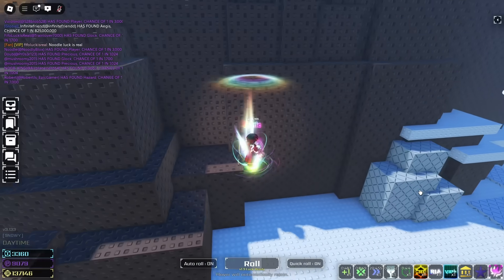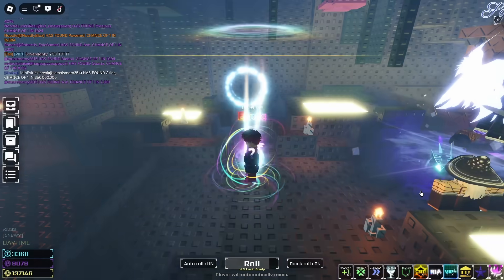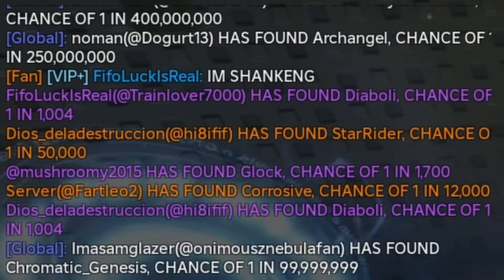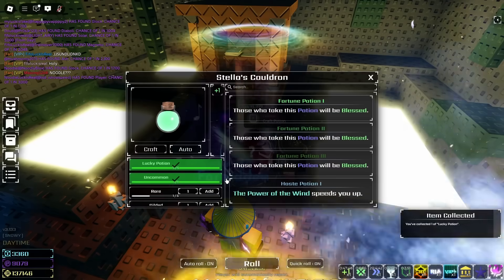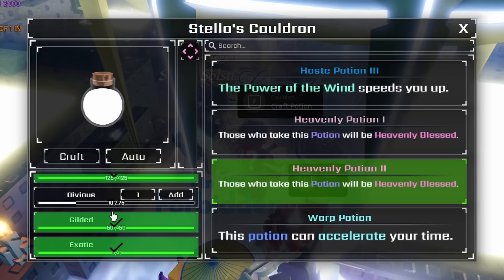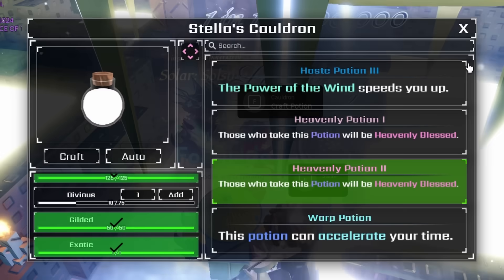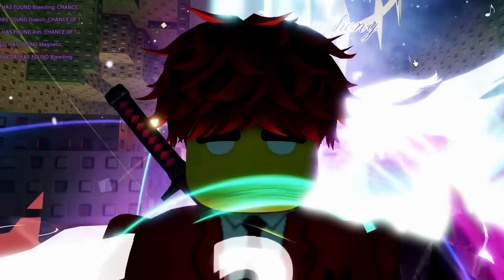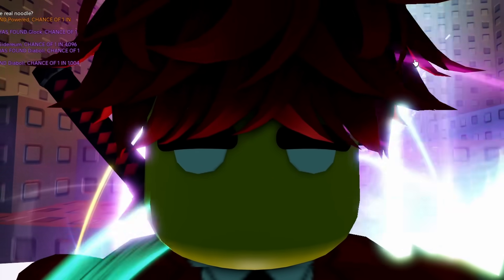Let's quickly go down to Stella and get that heavenly two. Let's go to the craft potion. Heavenly two - wait, how did we get 50 gilded before we got 75 diviner? Oh, my luck's too high. We don't need it - let's just go oblivion, let's go big or go home. And if we don't go big, we might have to disable buffs and get those diviners.